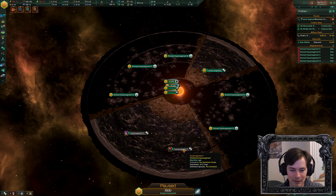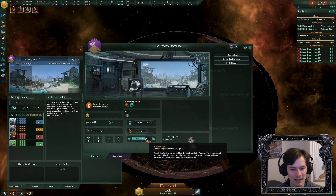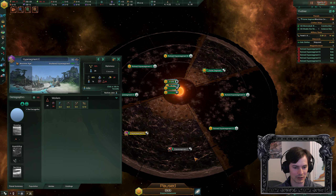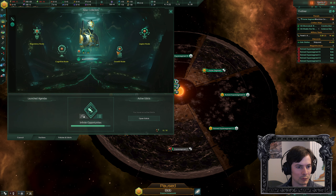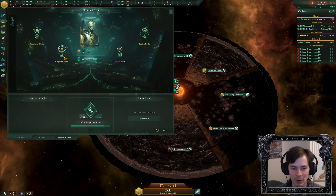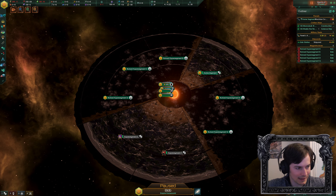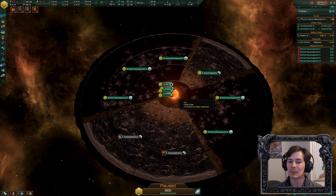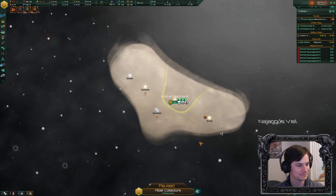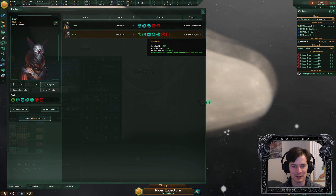We're going to attack the pre-FTLs on the other side of the disc — they start at machine age and are ignorant of us. There are 24 people here and 24 people here, so we can add them to our starting population for a cracking start. I'm also looking forward to playing as a robot species since the new update. Anyway, in this edited series format I'll unpause when something exciting happens, and over this one video you'll see the rise and possibly the fall of the Aldar Collectors.